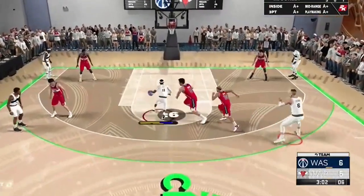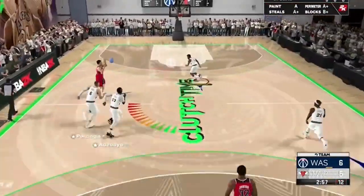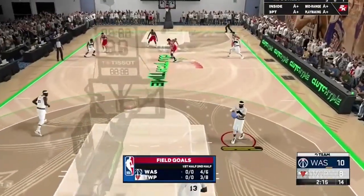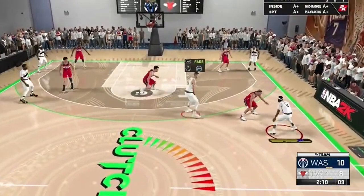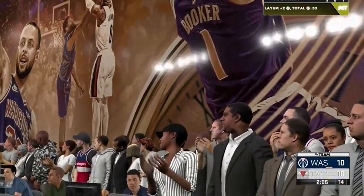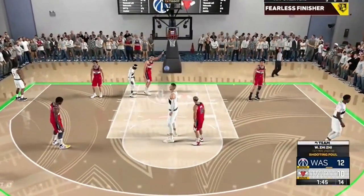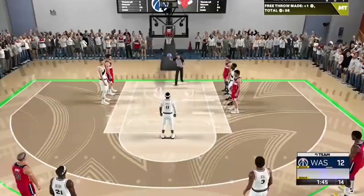Porzingis is ready - comes off the screen, will he roll or fade? He fades, left open, and he misses. They're now in transition. Wang is in transition - Beal is the only thing between him and the basket and he does not force the miss. Mike Conley calls up Porzingis for the fifth ball screen in a row, attacks the rim and gets the layup. Mike Bibby cannot recover.